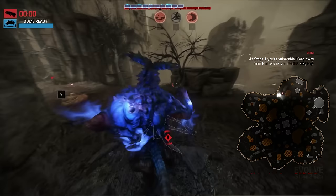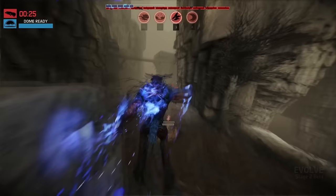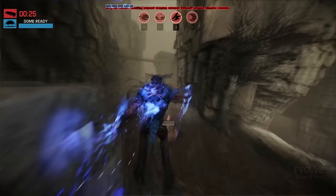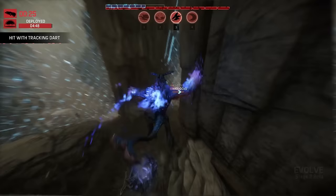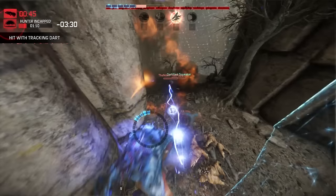Once you evolve to Stage 2, you will engage in dome combat more frequently. You will prioritize getting strikes on hunters, winning domes, and falling back. When you engage in combat, you can single out a hunter's class based on their coloration: assaults are red, trappers are green, supports are yellow, and healers are blue.